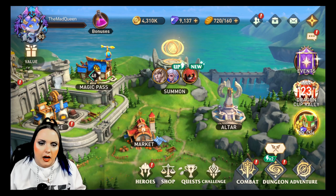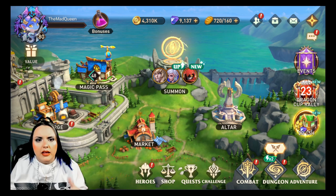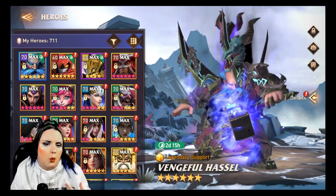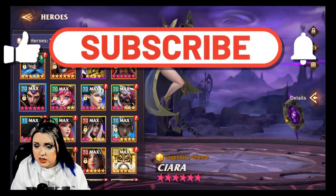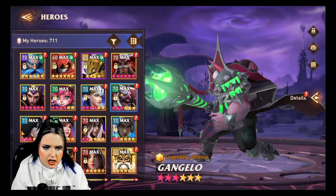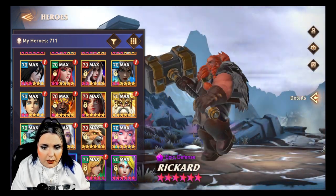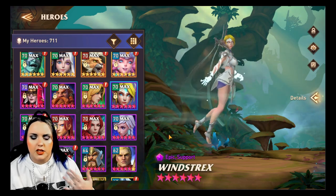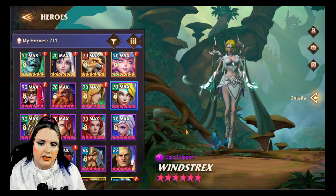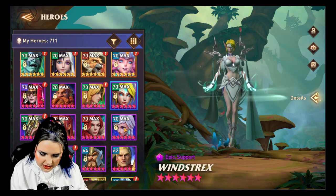Hey, it's the Mad Queen — welcome to the Queen Slayer. I want to go over the basics about gearing every offensive hero within the game. If you don't know what an offensive hero is, that's somebody made specifically to deal damage. It actually tells you here in the game — Siara is an offensive hero, Bulan is offense, Hydrasia and Gangelo are offense. There are also defense and support heroes, which is a very easy way to understand what you should be going for.